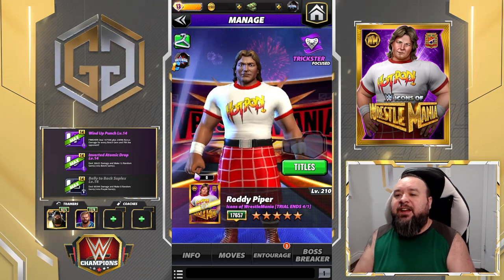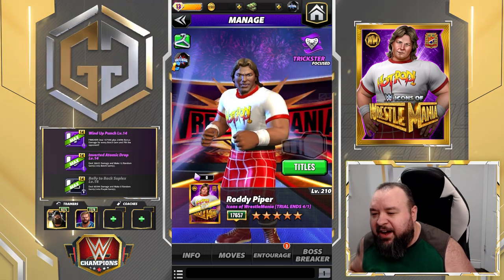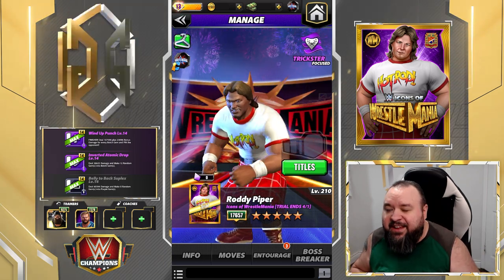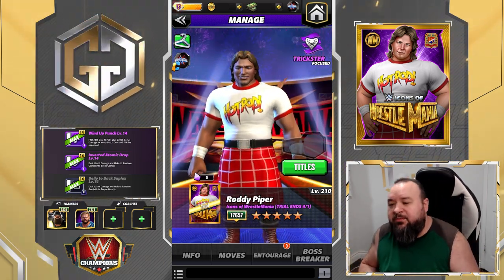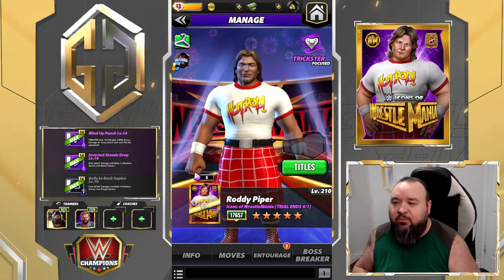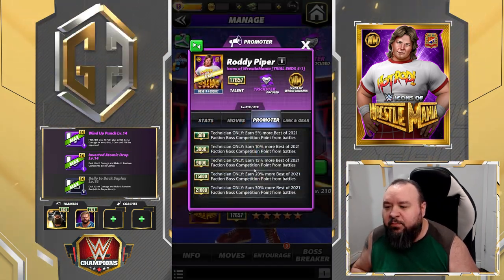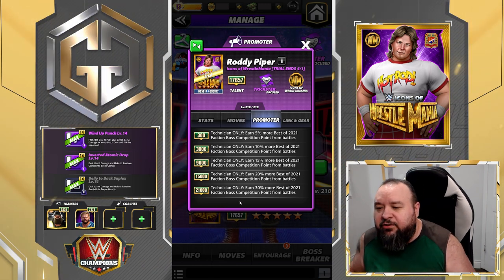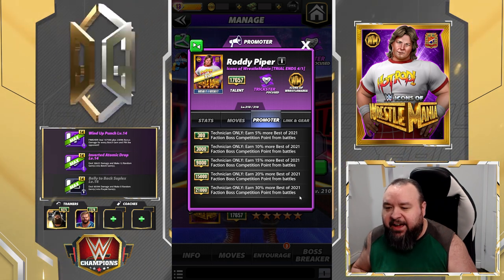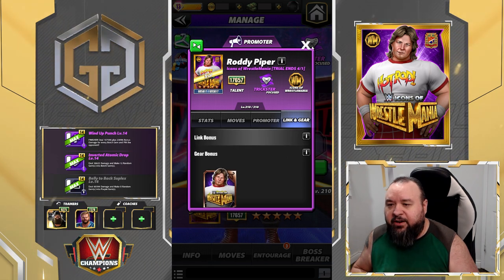Hello G Nation, time for another character preview. This time it's gonna be Roddy Piper, Icons of WrestleMania, and he's a trickster. This is gonna be a basic version of him, only using common trainers — no coaches, no belts, no medals, no plates. As a promoter at 21k, technicians only earn 30% more. Best of 2021 faction boss competition points from battle links — you should have one with Icons of WrestleMania.